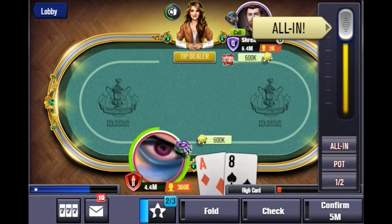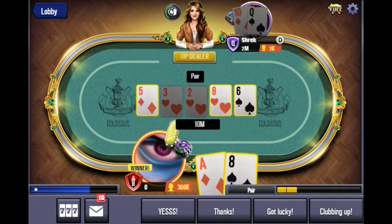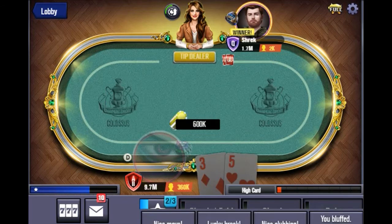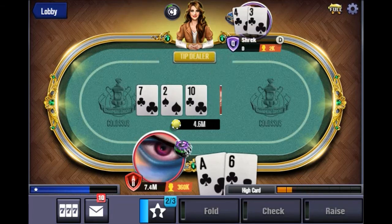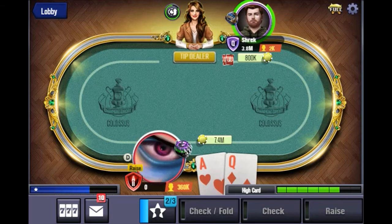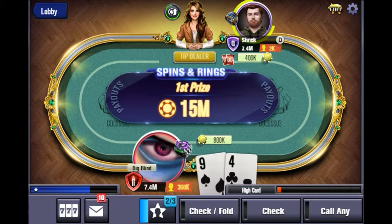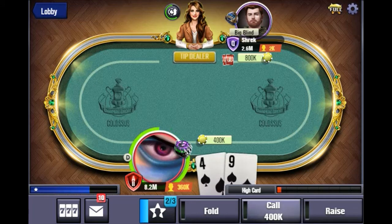Going all-in with any ace is going to put a lot of pressure on the opponent. Now we've got a massive advantage — notice they only have about two million chips. At this point we can almost slow-play them if we wanted to, but we have to be careful because we don't want to give them an opportunity to get back into the game. We'll just go in with him — we got really lucky because he had a four, that was blind luck. We do have the advantage with more chips, so you just have to continue pressing this advantage as much as you can. Notice they just fold because they're scared we're going to go all-in.